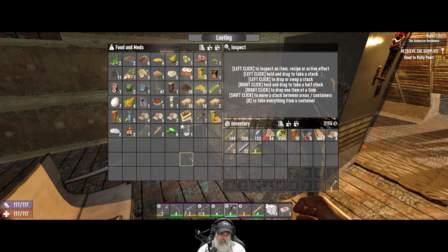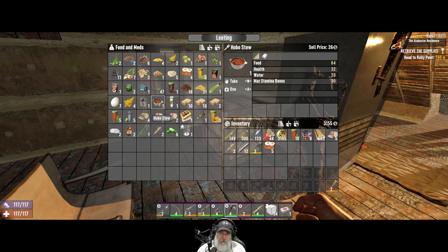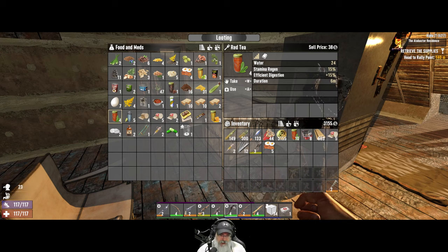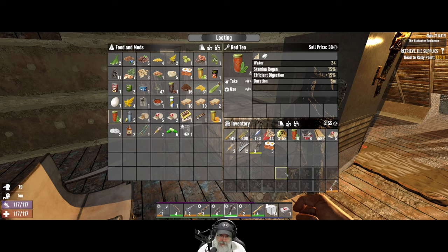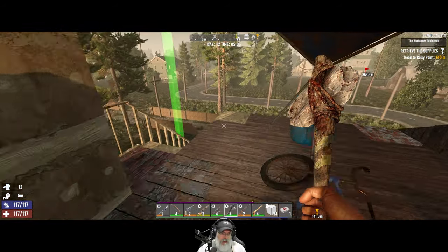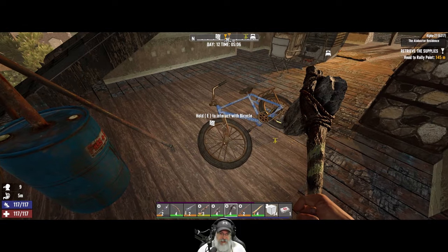We're doing fine on food and water. I'm going to put an extra bandage in there and grab some bacon and eggs to take with us — we're in pretty good shape overall on food. We have hobo stew too, which gives 32 health, so we might use that as an actual healing item during combat. I'm going to drink one red tea to top off hydration and slow down food consumption — that's what red tea does. Oh, I also made a wrench — an orange wrench.